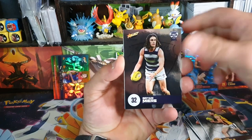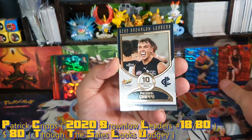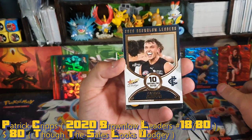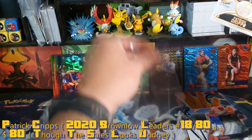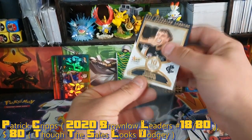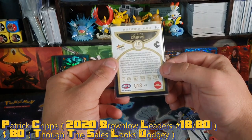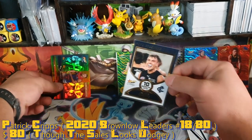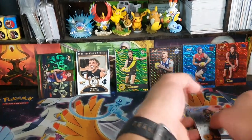Liam Shields, Mears, Murphy, Jones. And we do get a 2020 Brownlow Leaders — Patty Cripps, 10 Brownlow votes. I don't think he's going to be getting many votes this year, but I guess we do get two inserts. Patty Cripps 2020 Brownlow Leaders, numbered 18 of 80. That's a pretty cool looking card. I guess that's probably the better card, and that was the last packet.